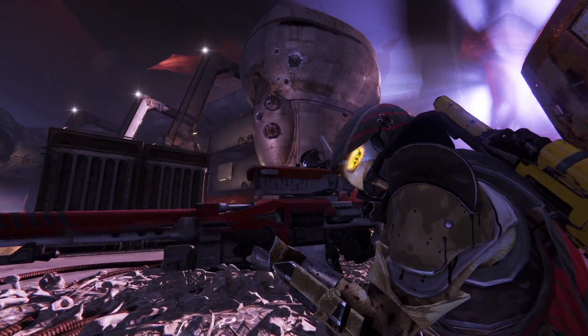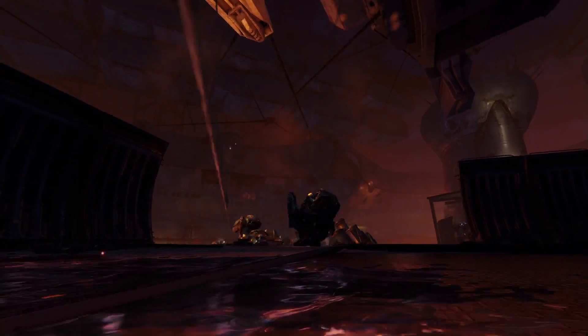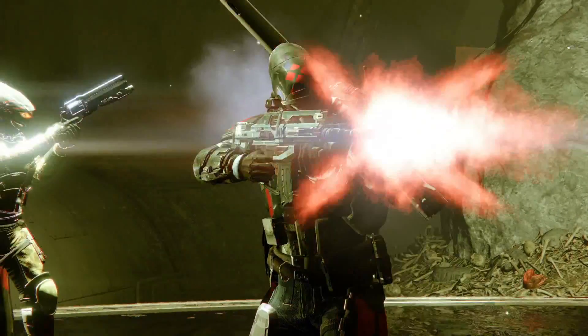We can also see that this hunter is in a fallen-themed location, which looks absolutely amazing. I personally can't wait to go in there and kill waves upon waves of fallen scum. In the next shot we can see a Cabal-themed location, and after that a Hive-themed location. There is probably a Vex-themed location as well, but Bungie will probably save that for a stream or until the House of Wolves drops.